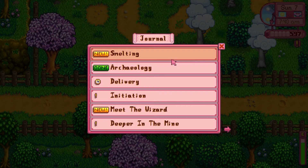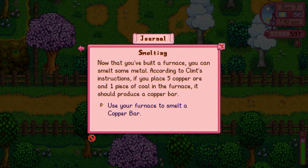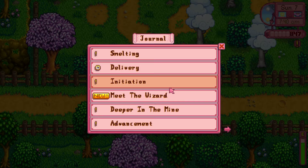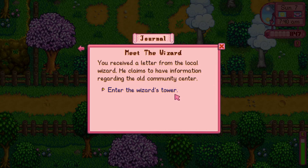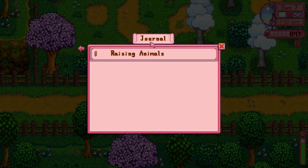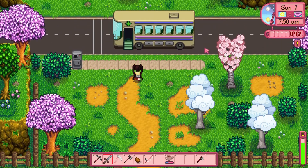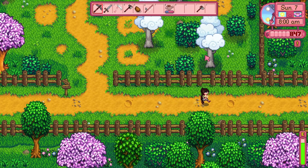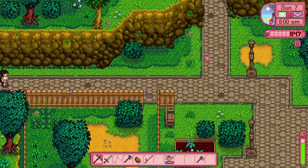Let's see what else we have to do. We have smelting - use your furnace to smelt a copper bar. We don't have enough copper yet, so we'll maybe go in the mines today. Archaeology - Gunther asked you to consider donating new artifacts and we were able to do so, so let's grab our money from that: 847G. And delivery - we don't have any seaweed, so maybe we'll try to get some seaweed today. We also need to visit with the wizard. And advancement: reach level one and craft a scarecrow. The scarecrows are supposed to be super cute because they are adorable little cats from the mod I downloaded. All the scarecrows look like really awesome cats - I love cats!